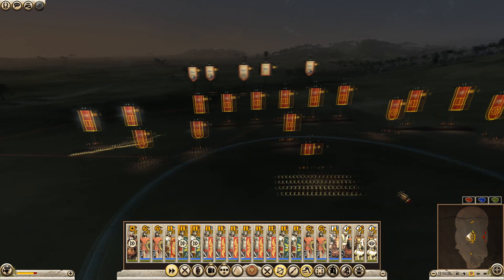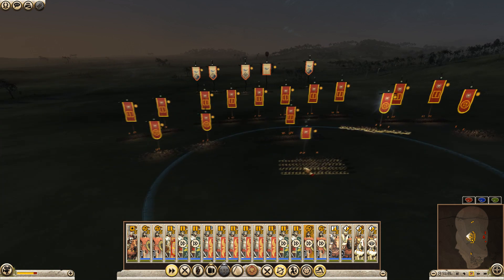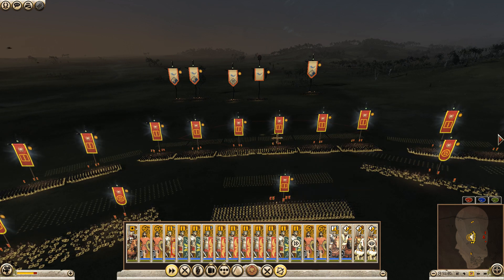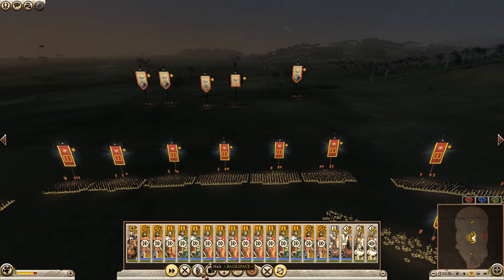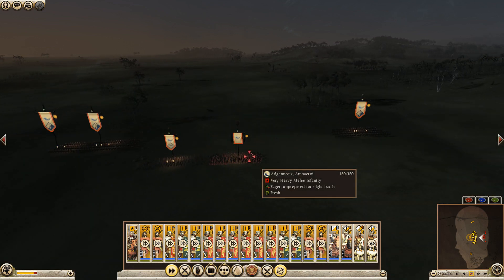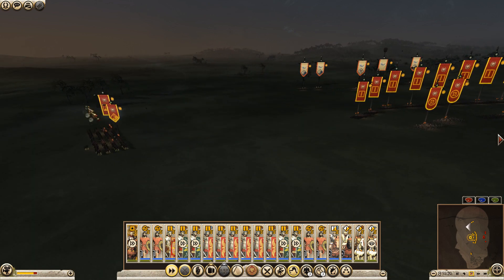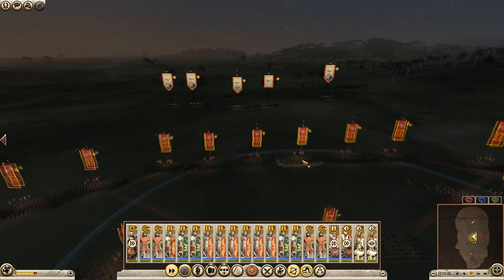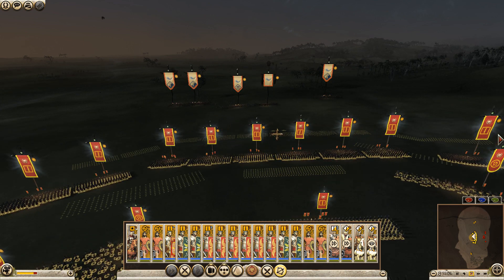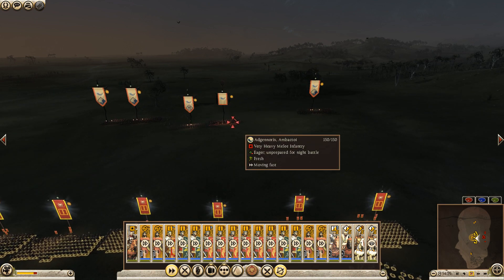I'm bringing these guys in. We're just going to inch these guys forward - keep them highlighted in case the cavalry starts to react so we can stop and hold them straight away. They're not reacting just yet. Keep moving, inching forward. You've got to react sooner or later. They're reacting now - they're in the camp.